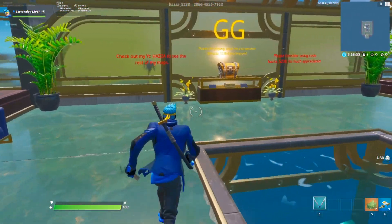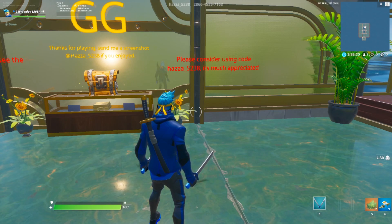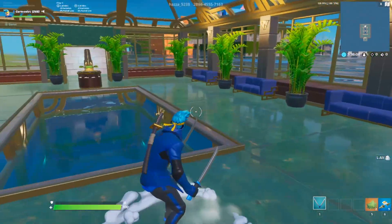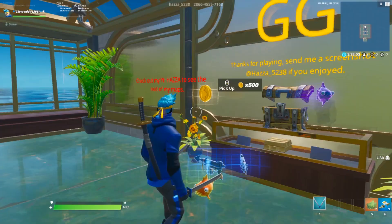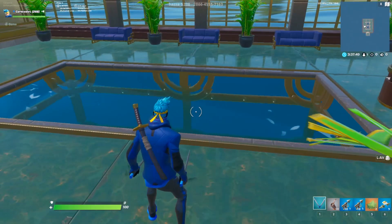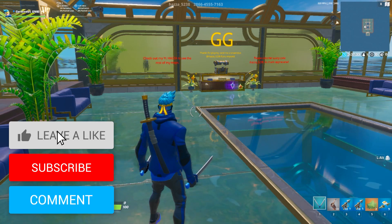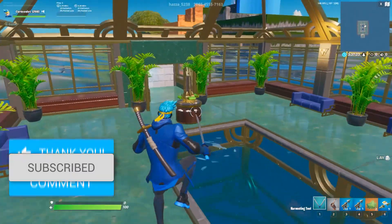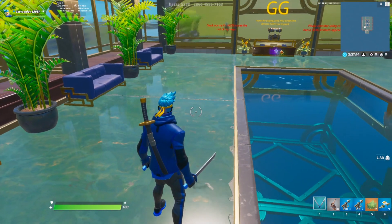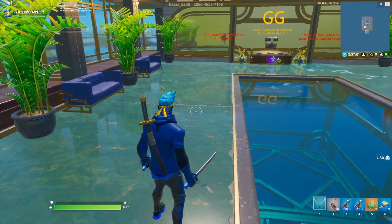I think this is the GG room — this is indeed the GG room. Check out his YouTube, it's just Hazza, linked down below. He has amazing other maps. Please consider using his creator code, which is Hazza underscore 5238 — hashtag ad. Thanks for playing. Send a screenshot to Hazza underscore 5238 if you enjoyed. Let's open this chest — there's some gold, there's a lot of everything. The map looks incredible from out here in the middle of the ocean. Hopefully you guys enjoyed this video. It might have been another short video, but once again, leave a like and subscribe if you are new. I'll see you guys next time.